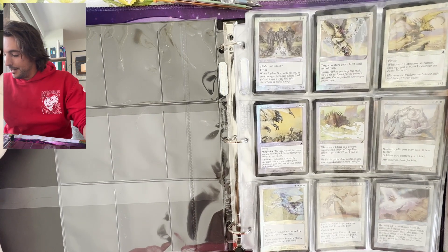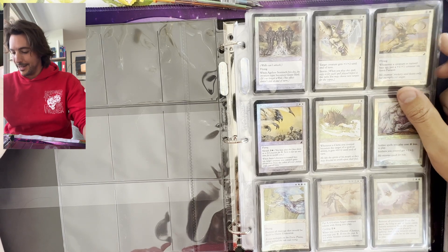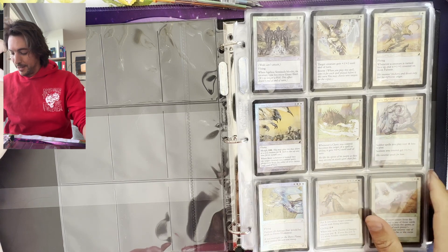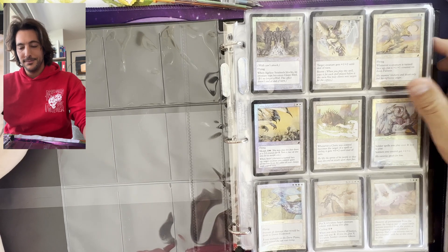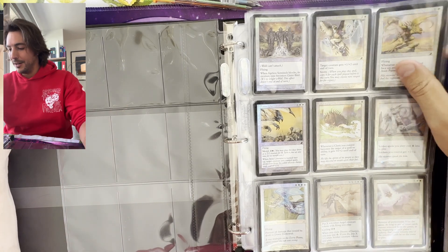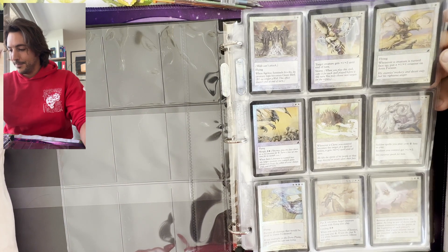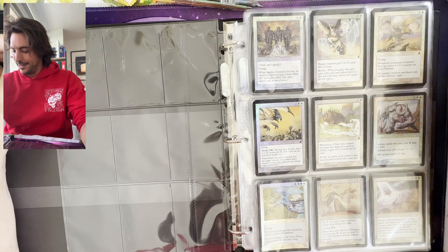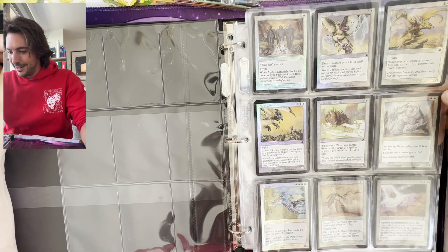I should probably tell you a bit more about the dynamics and mechanics of the set, which a lot of people have asked about. There's a heavy play on Morph and Cycling throughout the set and on the cards. This was also called the Dragon set, with a lot of dragons and tribes — so tribe mechanics, and the five color decrees.